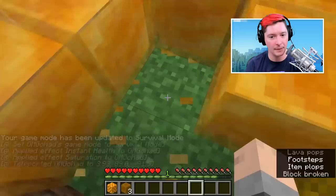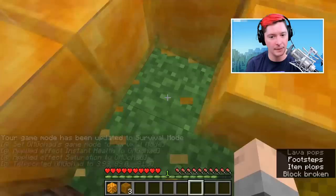Honeycomb can be gathered just by your hand — it drops, and the same thing with honey blocks: they instantly break just like slime does. There's a lot of similarity with slime. Now you know everything there is to know about the new honey block, honeycomb block, honey in a bottle, and honeycomb item.